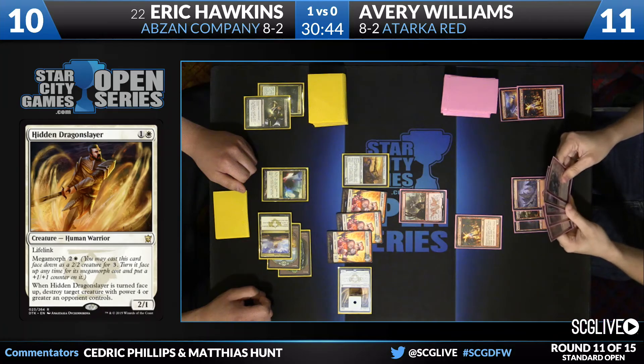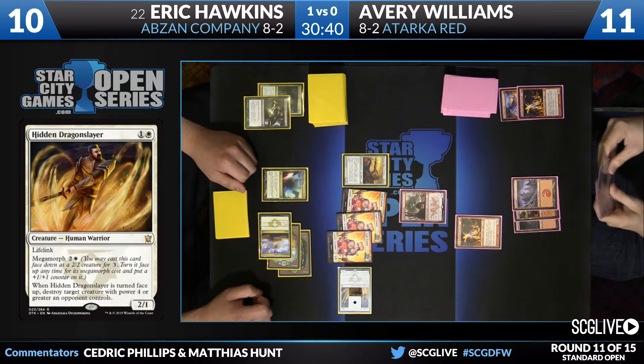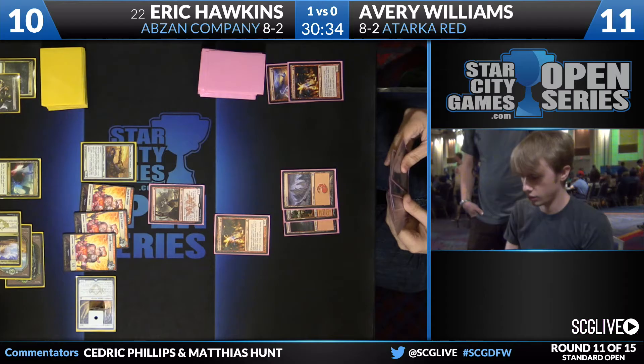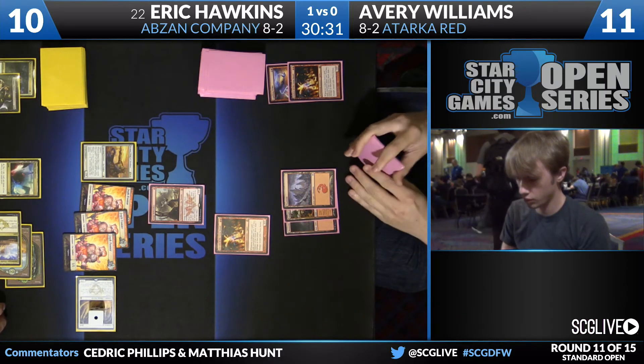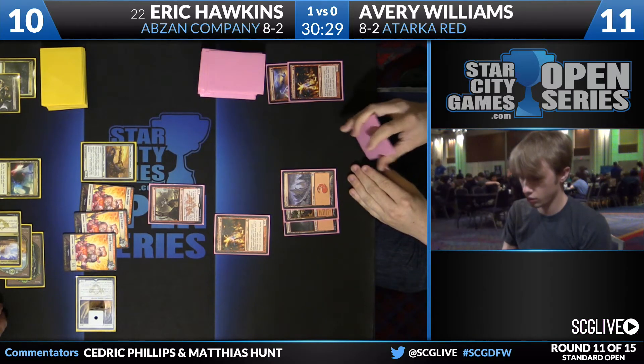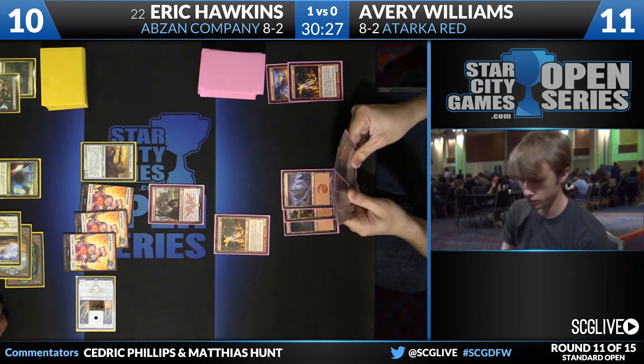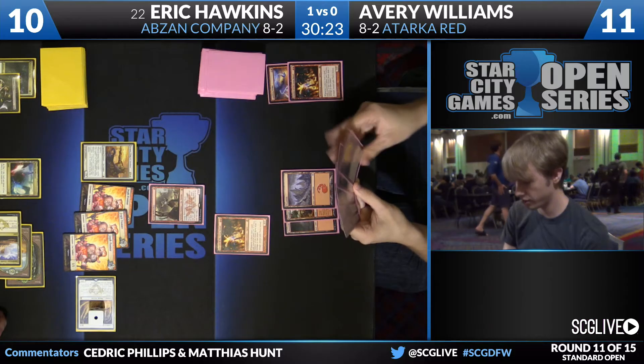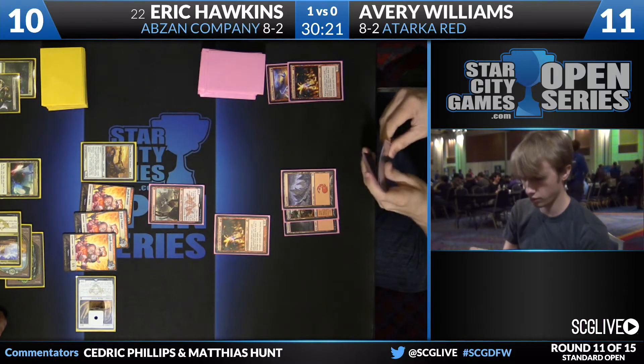You have to hope that Hawkins doesn't have... a bunch of different things. Well, most of the spells Hawkins could cast here make him take 2, and then your 2 Stokes just win. Sure — at this point, you're not beating an Atarka's Command. Like, you're incapable of beating that card. Well, that's not even true right now because he can cast a Stoke and draw a land and cast another Stoke. But if Avery casts Stoke the Flames, Eric should just Dramoka's Command it and take 2 instead of 4 — eat a burn spell, doesn't take damage. You can't beat that.